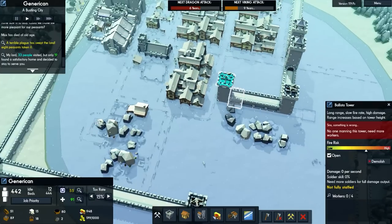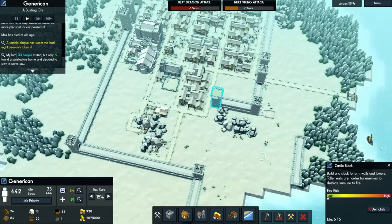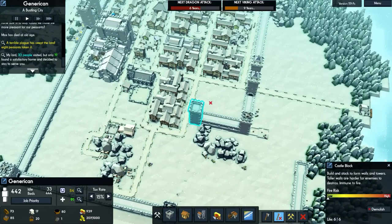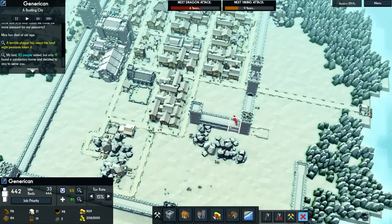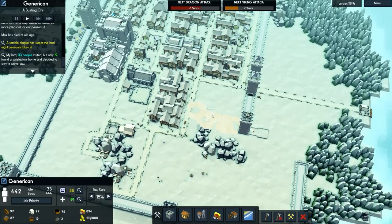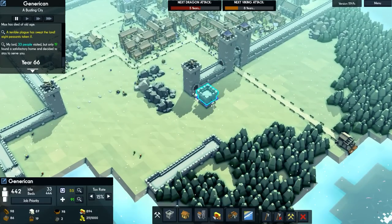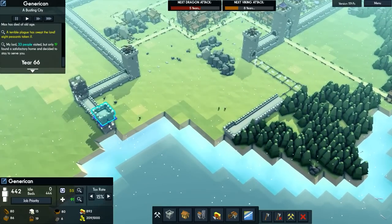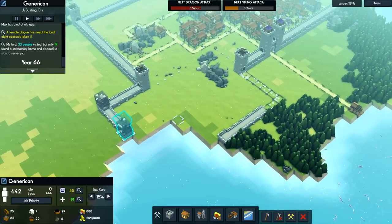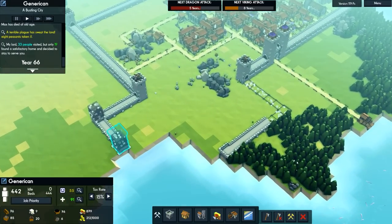I'm tempted to leave that there because it's roughly in the middle — no, this would be better, around here. Let's demolish that and then demolish the rest. That's now demolished and we've got loads of resources back, which allows us to build some more castle blocks. So we now have an extension on this side.